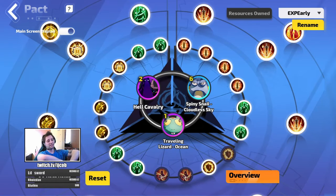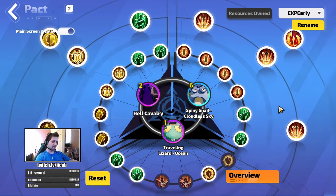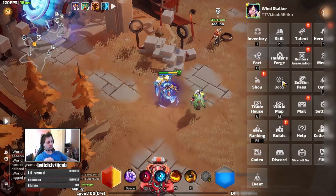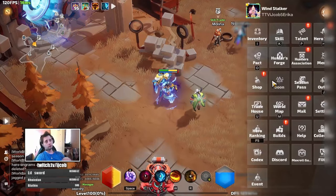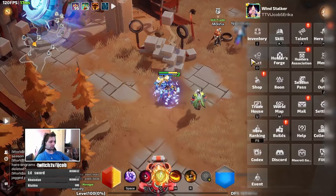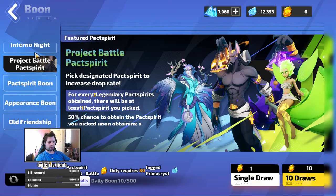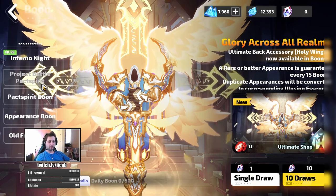Hello guys, it's Jacob here. In this video I'd like to go over Pact Spirits — at least the two plus one basic setups that everyone could be using throughout your journey and leveling. Before I get into the setups, I'd like to show you where to actually get the Pact Spirits and which one you should go for first. To get Pact Spirits, you go to Boons — you have to level up to a certain level before the Pact Spirit window opens.